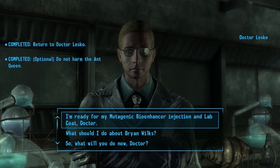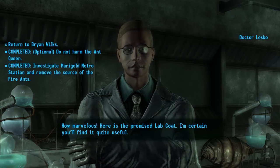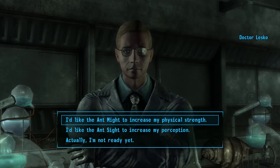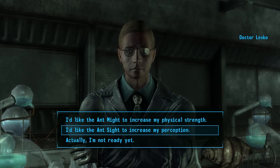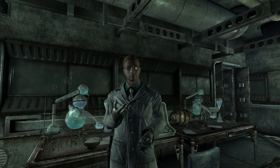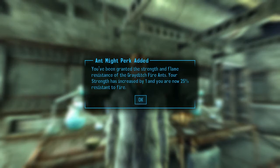I'm ready for my mutagenic bioenhancer injection. And lab coat, doctor. 'How marvellous. Here is the promised lab coat — I'm certain you'll find it quite useful.' Which injection would you want? Ant sight or ant mite? So essentially we get either a perception or a strength increase. I'm going to go for the strength. 'How marvellous, ant mite it is — hold still please.' Ant mite perk added! You've been granted the strength and flame resistance of the Grey Ditch fire ants — your strength has been increased by one, and you are now 25% resistant to fire. Which is good because fire is scary.